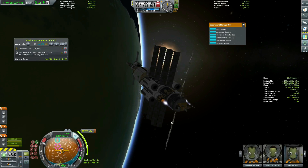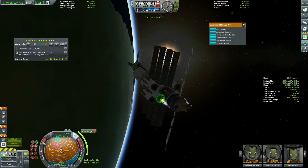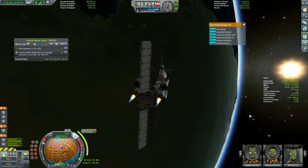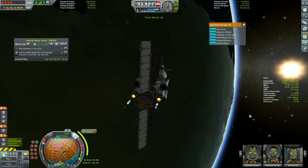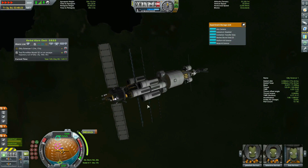The ejection burn to Eve was a long one for the two little Terrier engines, but we had nothing but time and fuel to spend. I never figured out why one engine had more fuel available to it than the other - it seems to be a weird bug because of how I attach things radially to decouplers, which will cause other problems for me later on, so stay tuned for that.